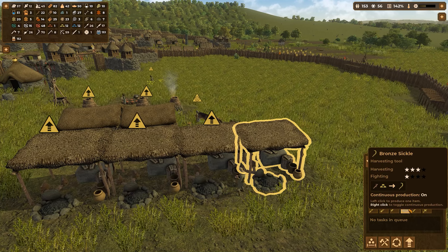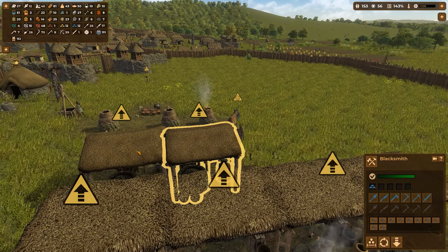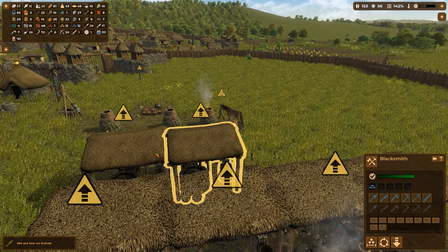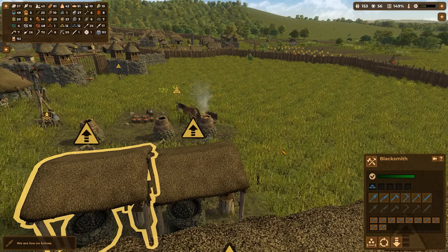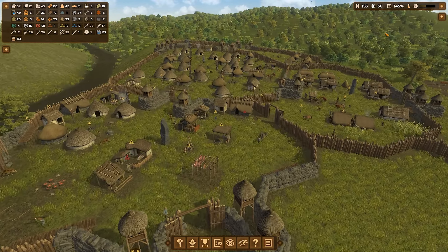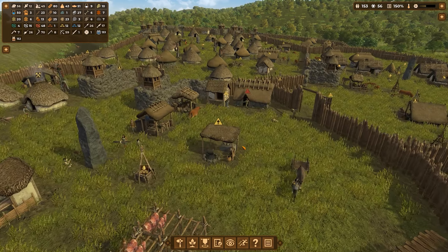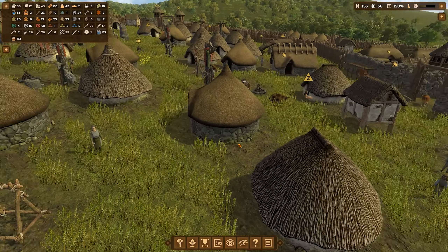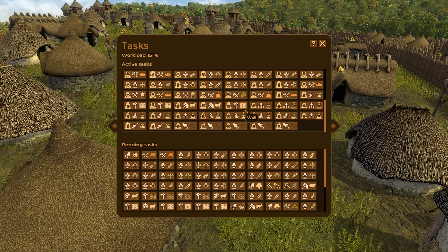I also want to keep going with bronze sickles. Keep making those please. So we want to go into the iron business. We want to build all these beautiful iron tools, including a whole bunch of knives. I am at 145% workload — that's pretty high. I can understand it; we don't have anybody available. At the moment they're all working, mostly in the fields.